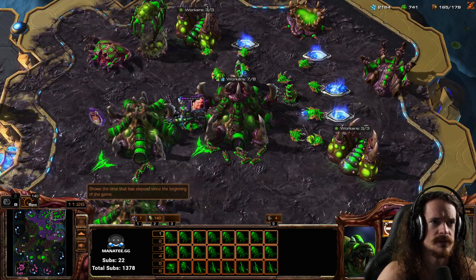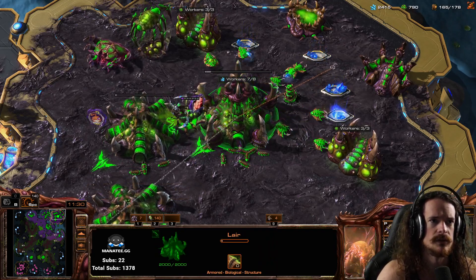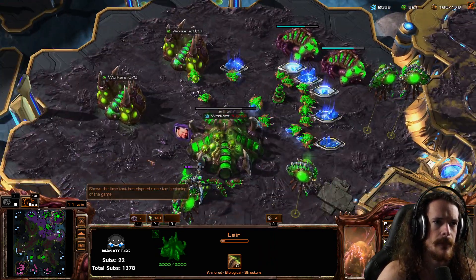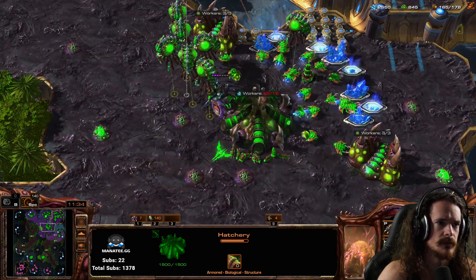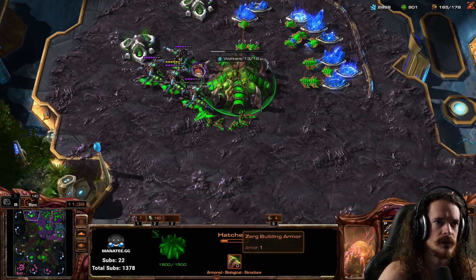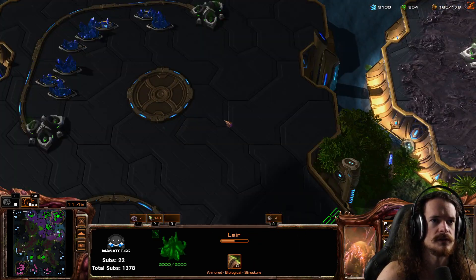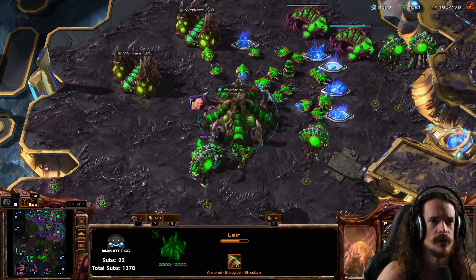I'm going to show you setting up camera keys. This is Alt plus a key for each base: Alt plus this key, Alt and key, Alt and key, Alt and key — for each base: 3, 4, 5, 6. Now I can jump to whichever base I want.